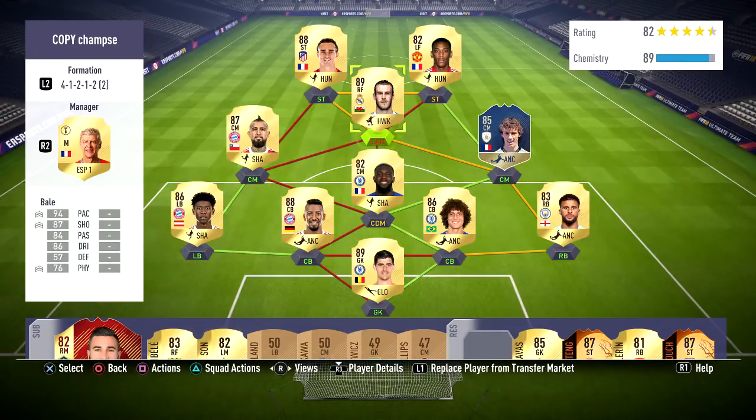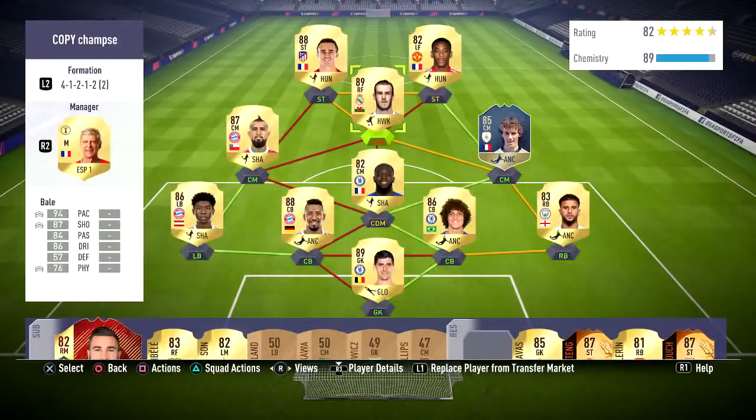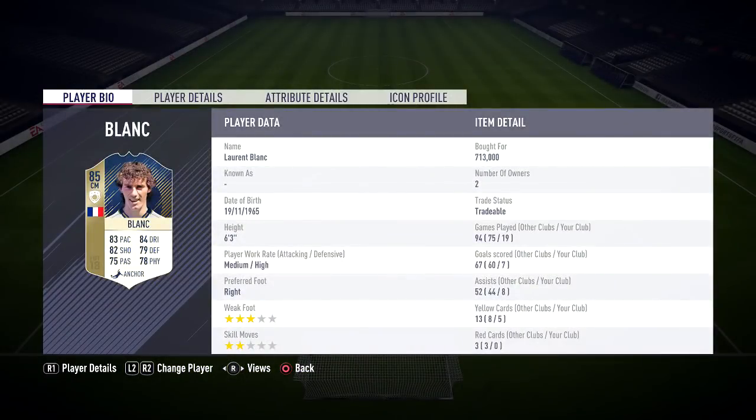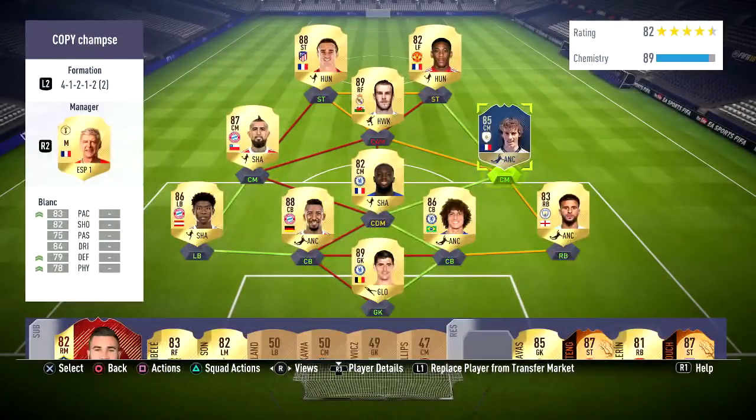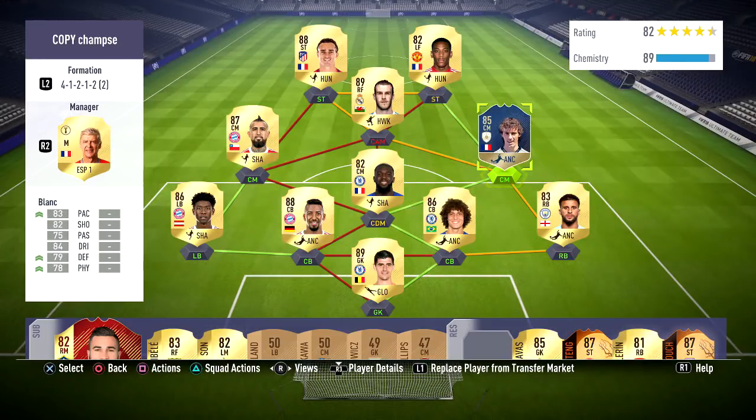And then you have two centre mids. The best type of centre mids in this formation are the ones which are well-rounded — so we have Vidal and Laurent Blanc. I know some of you might not be able to afford them, so you get players like Goretzka, Tolisso, Paulinho — well-rounded players in that centre mid spot. You basically want them to be able to do most things: pace, shooting, passing, dribbling, defending, and physical. That's what you want.